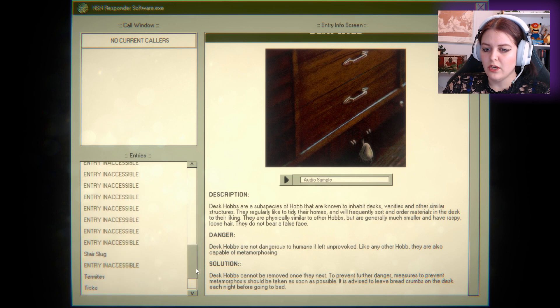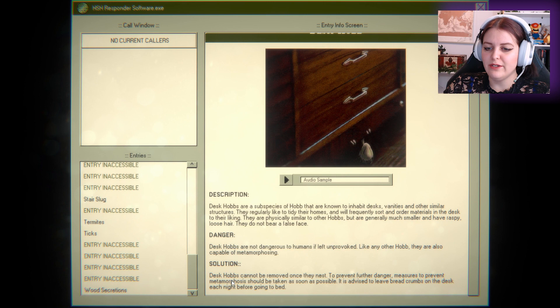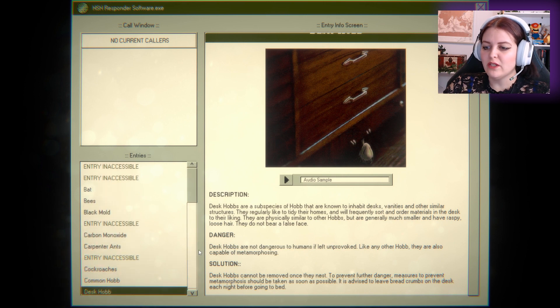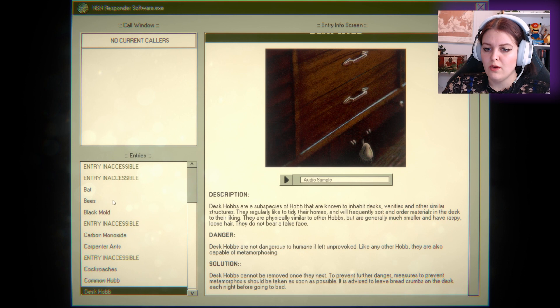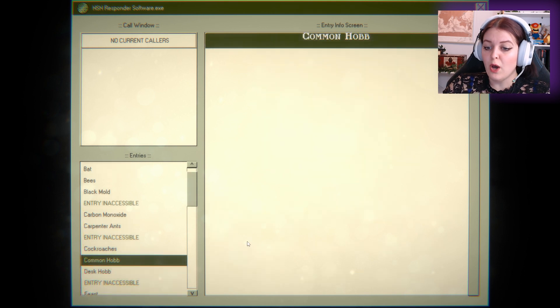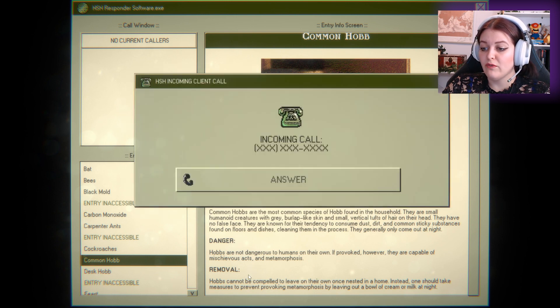Look at them all. Well, I don't have any others to read right now — I figure we can read the danger and the solution when we actually report. Because there's a lot to read. Which one should we read? Common hob — how to get rid of? Danger: hobs are not dangerous to humans on their own. If provoked, however, they're capable of mischievous acts and metamorphosis. The metamorphosis, hey? Spooky.